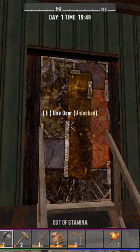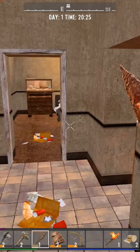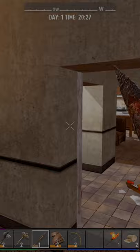Find a secure little structure and clear the zombies out. This doesn't need to be your home forever, so don't overthink it. The important thing is not being outside at night, because zombies get faster in the evening and will totally wreck you when you're just getting started. Consider boarding up the doors and windows of your hiding spot and try not to make too much noise.